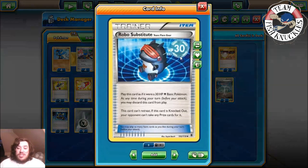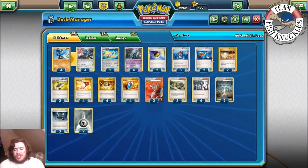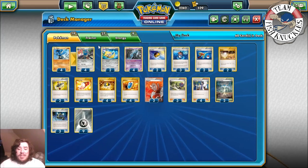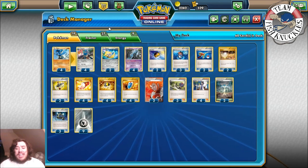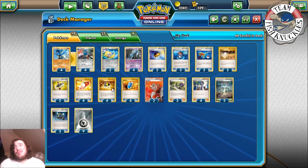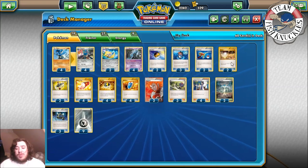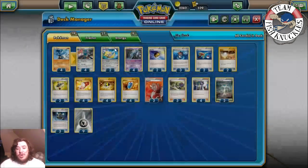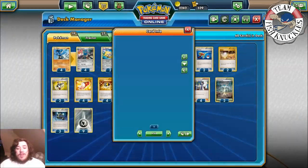Three Robo Substitutes — at any point you can discard a Robo Sub, put one down, and retreat into it. Your Riolus don't get knocked out as easily, though they only have 70 HP. Two Super Rod to get back mostly your metal energies but also your Pokémon — Unknowns, Jirachis. Two Super Rods is really good to reuse metals. Some decks play Bronzong to accelerate energy to Lucario, but that takes up bench space and reduces damage. Two Switch because nobody has free retreat — Lucario has two, Jirachi has one, Unknown has one.